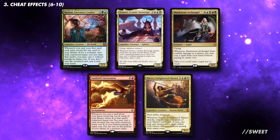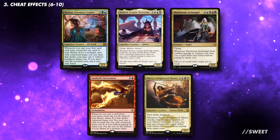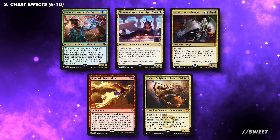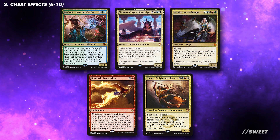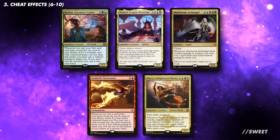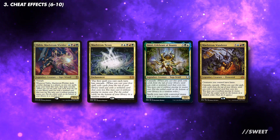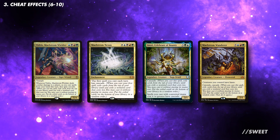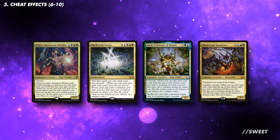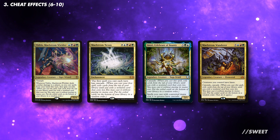We also want to run some extra ways of cheating things into play for redundancy with Golas, and it never hurts to have them alongside Golas for some really explosive turns. I wouldn't run less than 6, but you could easily run up to 10. These cards all let us cheat cards into play from our hand or library. You can also look at Cascade, which will be great in the deck. Apart from Maelstrom Wanderer, the cards listed here offer repeatable Cascade, but you can definitely run more single-use Cascade effects if you like.